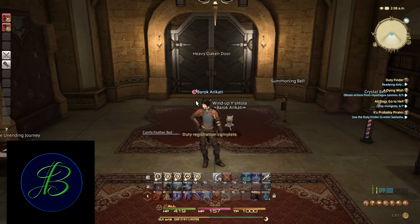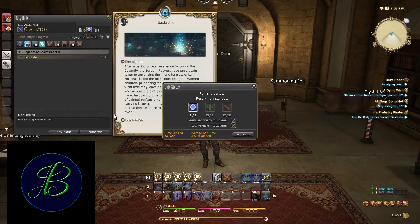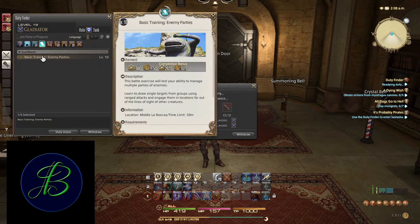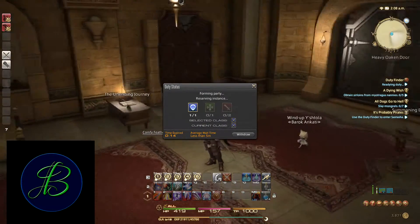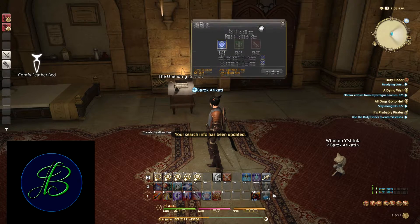How long you're going to wait will depend on a few factors, like what class you are — are you a tank, are you a DPS? If you're a tank, you're going to get very fast queues compared to DPS, because let's be honest, you're a dime a dozen if you're a DPS. Healers also get faster queues. All in all, the average wait time is usually reasonable, though it can be a little high if you're a tank.